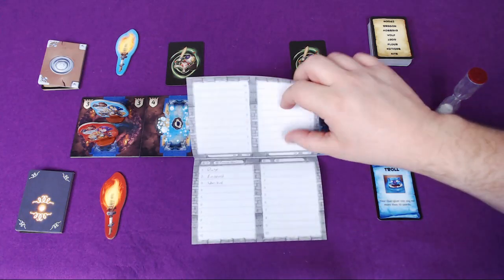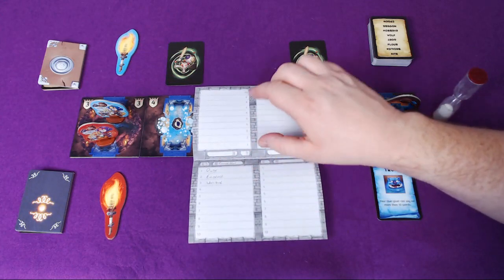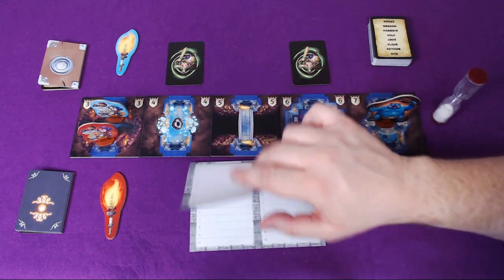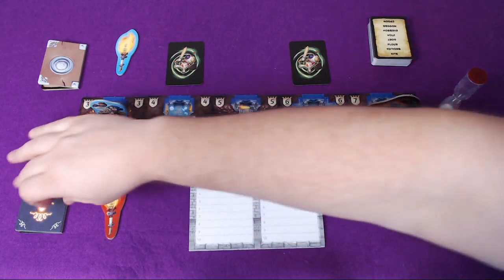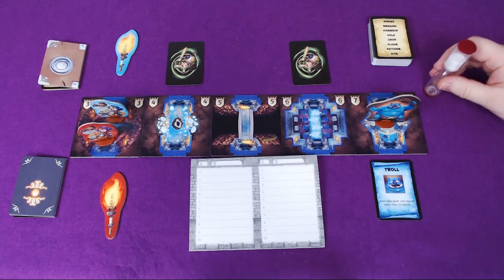The number of trap words they're allowed to select is equal to the room number the other team are in. In this case, a fingerprint — we've written dust, evidence and unique. They then hand the word across to the clue giver who gets a couple of seconds to look at it, and once they've looked at it for a couple of seconds, this timer gets turned over.